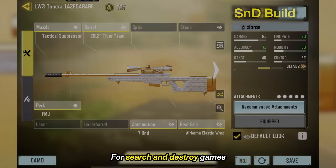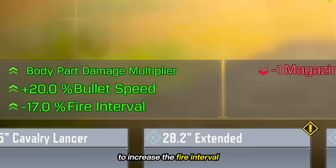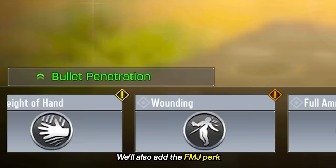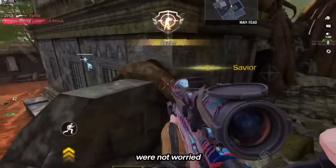Let's decide on the build. For search and destroy games, we'll avoid lasers and add a suppressor for a quiet shot and improved bullet penetration. For respawn games, we want the fastest setup possible with a laser and no suppressor. For the S&D build, we fix a small hitbox problem with the Tiger-themed barrel, which also increases the fire interval while reducing the mag to 6 bullets. We'll also add the FMJ perk for better bullet penetration and a tactical suppressor to stay quiet. For the respawn build, we're not worried about bullet penetration — we just want speed.